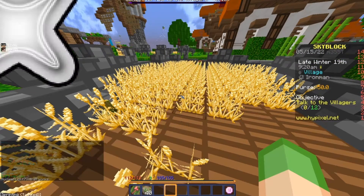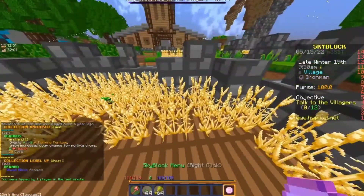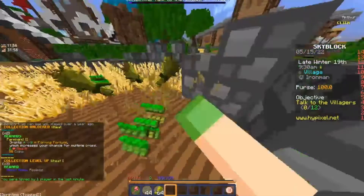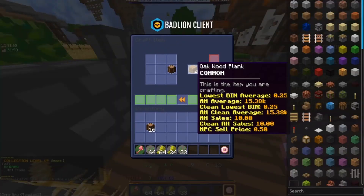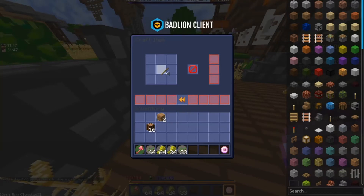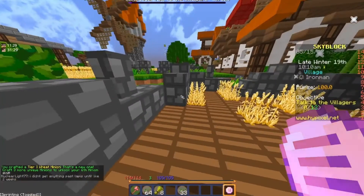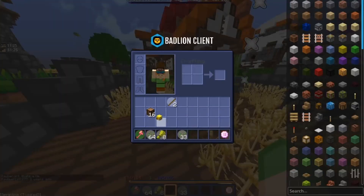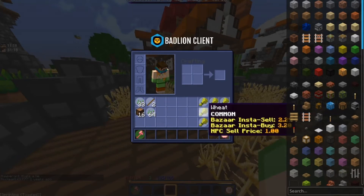For tier 1 you would want to get about 80 pieces of wheat. You use oak logs to make a wooden hoe — it requires 80 pieces total. That's how you craft a wheat minion. Then do that until you get enough materials for level 4. The tier 4 upgrade requires 64 wheat in each slot.